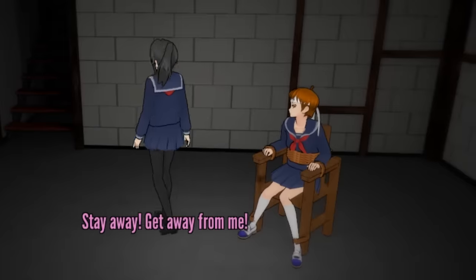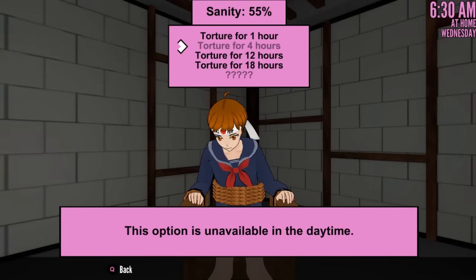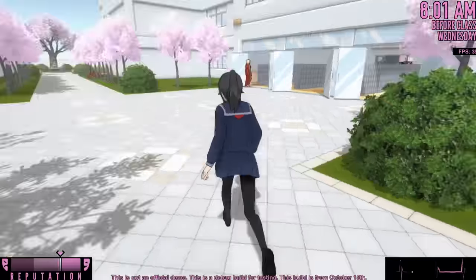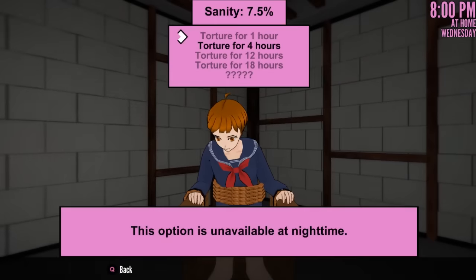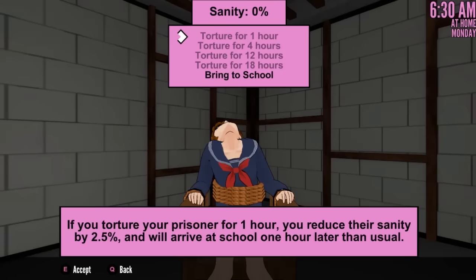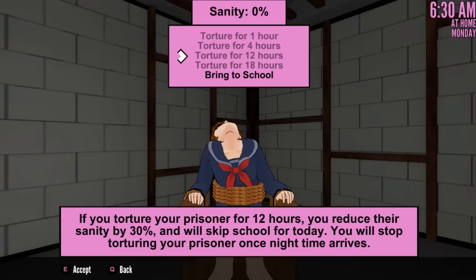So we're gonna torture her for 18 hours, make her a little bit uncomfortable, and let's see how she sits. Now that you've tortured them the first time, they're not sitting all cool anymore — they're sitting very squeamish, like they're scared of you once you come down to the basement. So if anybody wanted to know what that looked like, there you go. We're gonna bring their sanity down all the way to zero, bring our mind slave to school, and now we can choose any target we want.